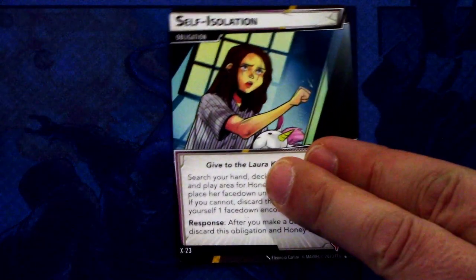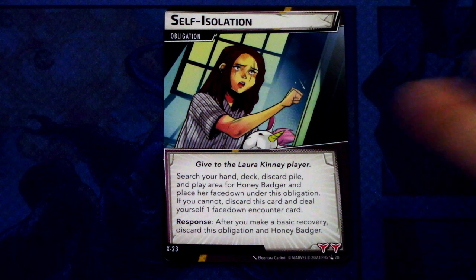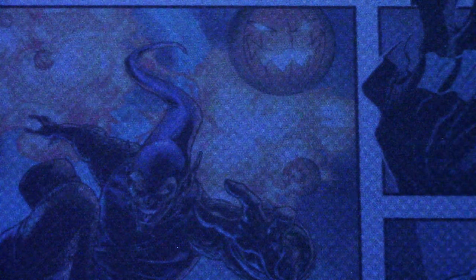Now let's look at the obligation and Nemesis set. The obligation is Self-Isolation — give to the Laura Kinney player. Set your hand, deck, discard pile, and play area for Honey Badger, and place her phase done underneath this obligation. If you cannot, discard this card and deal yourself one phase done underneath the counter card. Response after you make a basic recovery: discard this obligation and Honey Badger. This has two boost icons. That shuts down the Honey Badger reappearance into the deck — quite a nasty obligation.